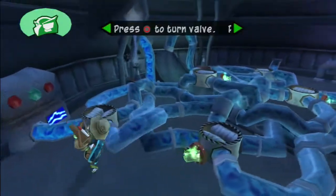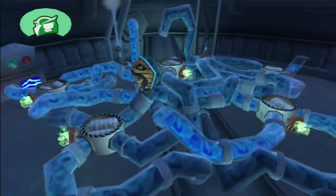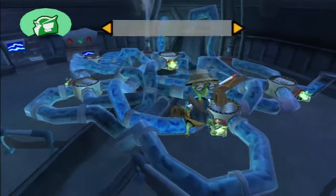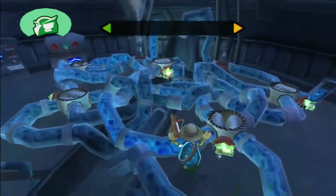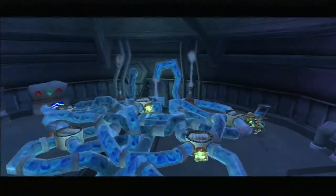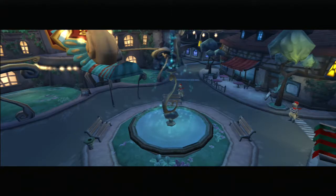I need to focus. Which valves do I turn to divert water pressure from the plaza? To change the flow of water through a valve, I should press the circle button. Success! Sly, the water pressure to the fountain should be disabled.